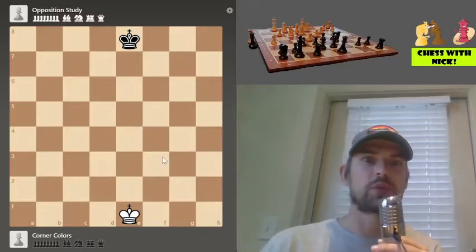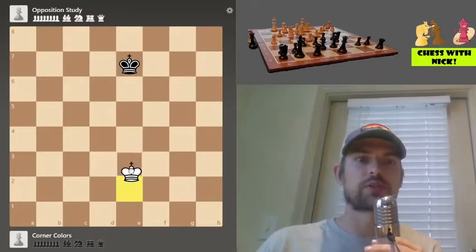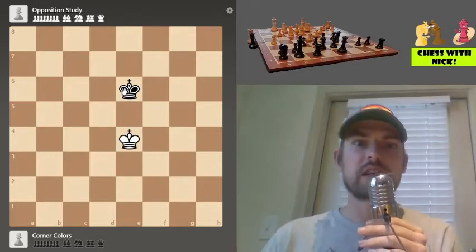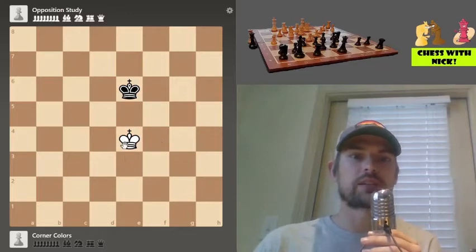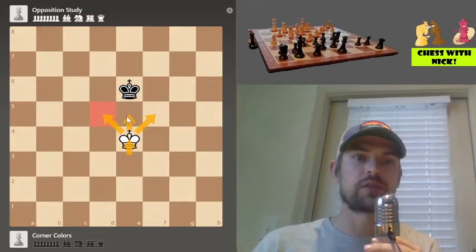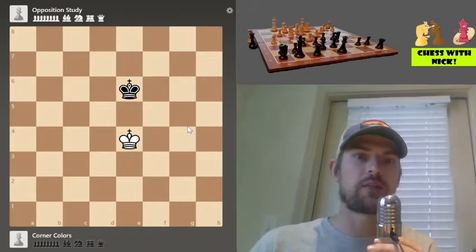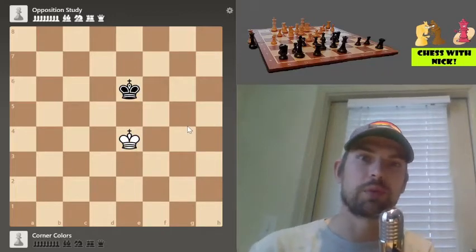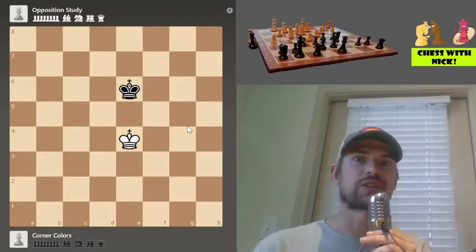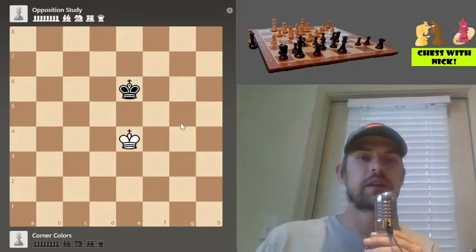If black gets their king to the other side then they will win. So let's imagine that both sides just run right toward each other, toward the center of the board. We're running right on up and — bam — these kings are going to face off against each other. White has just played the move king to e4, and the king is now covering all three squares in front of it, so the black king cannot move forward.